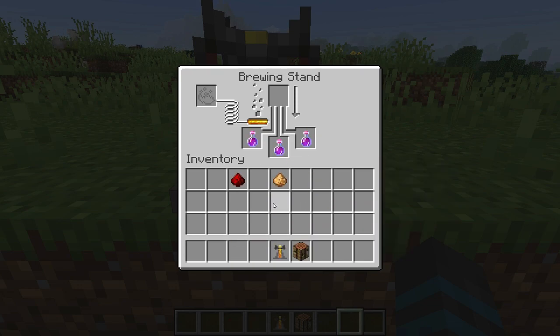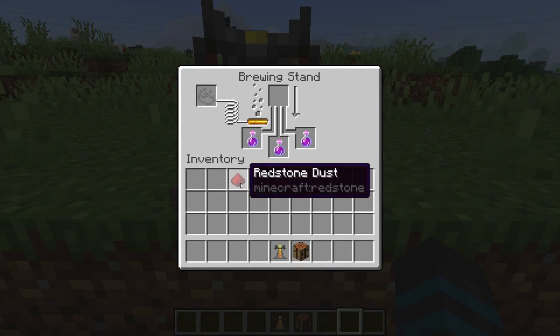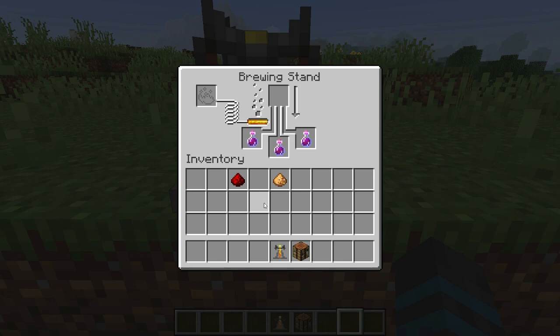You have glowstone and redstone. Glowstone increases the strength of the potion; redstone increases the duration. Usually I prefer redstone because I like duration better, and I think redstone is cheaper — so lots of times you have more redstone than you have use for.